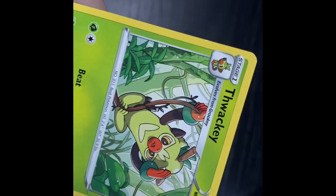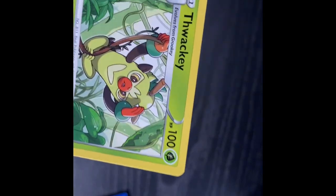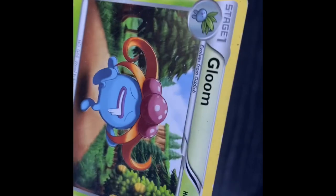A Thwackey. I also have a Rillaboom — I have their entire evolution line because I got the Rillaboom box with the hollow, which we'll be seeing later. Then we have a Durnavis — I actually don't know how to pronounce all these names. A lot of whitening if you can see that. Very used. And the evolution of Oddish: Gloom.